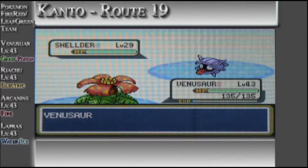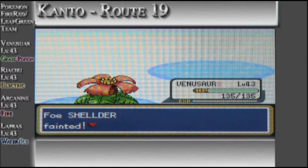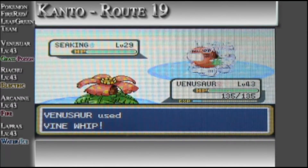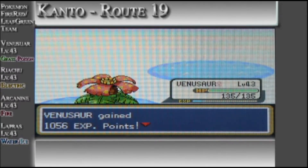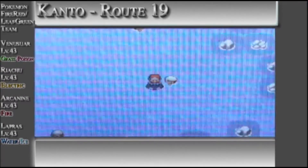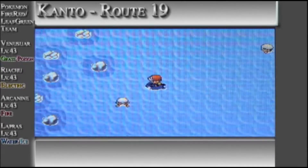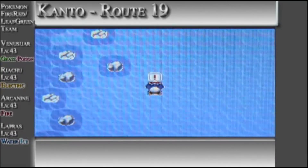Shellder! Using vine whip. Just keep fainting the Pokemon. I would recommend you viewers, if you are right now in the water on Routes 19, 20, and 21, use the Poke Radar because you could train your grass Pokemon all you want — experience points galore, I guess.